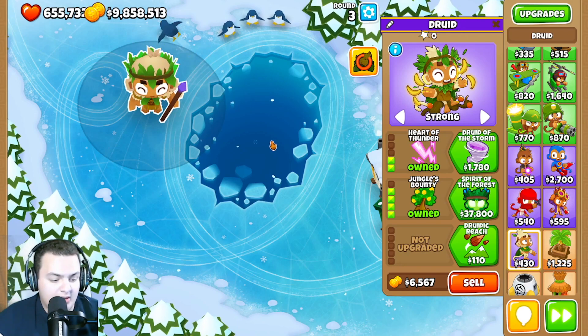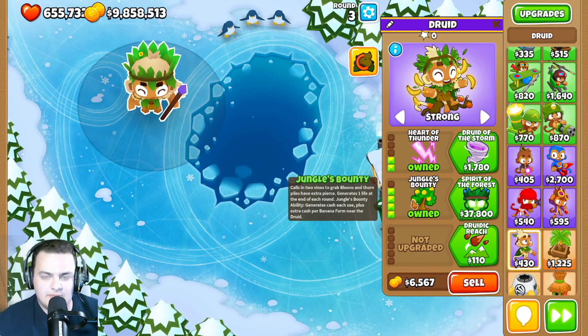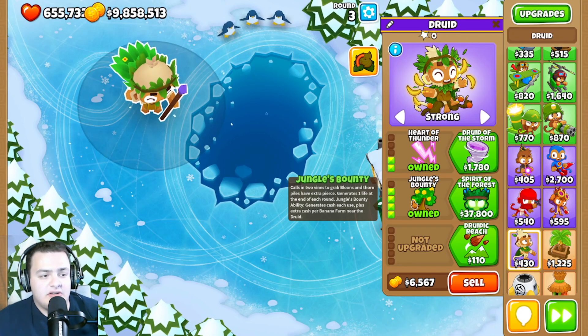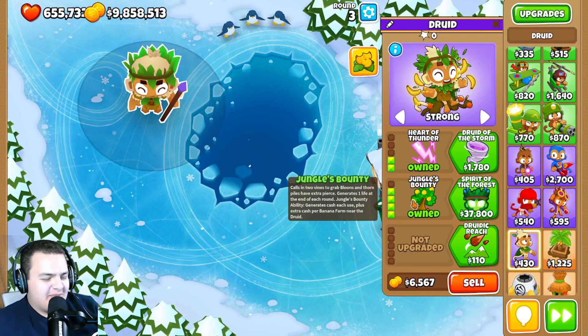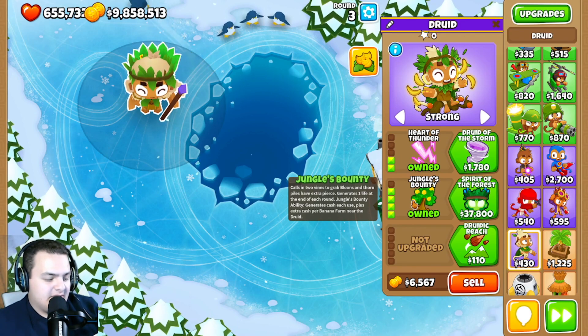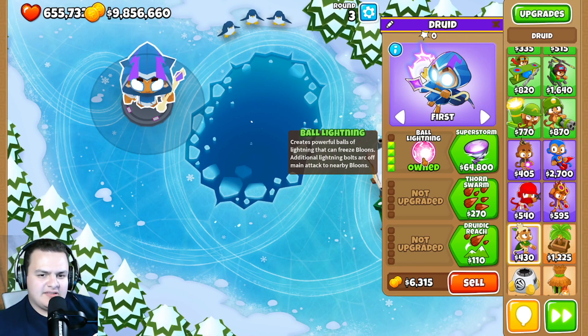Jungle's Bounty will now generate one life after the end of each round, so after 100 rounds you'll have double the pierce — an interesting long-term approach. However, the Jungle's Bounty brambles pierce has been reduced from 40 to 30.